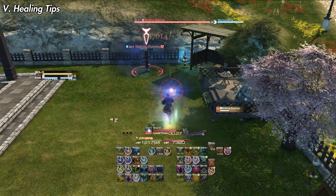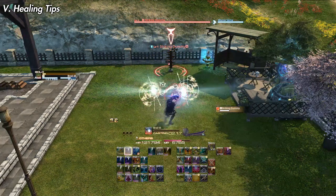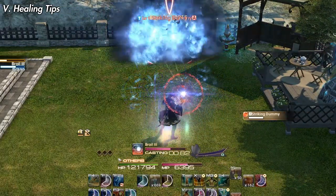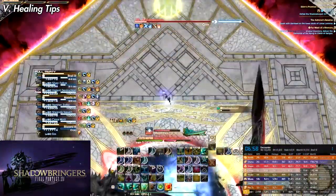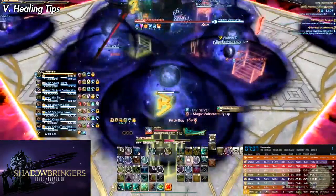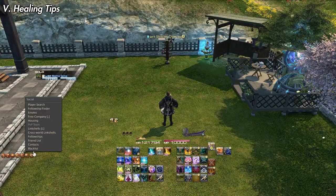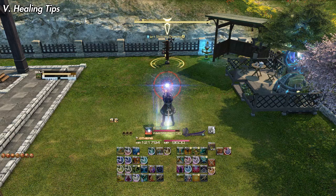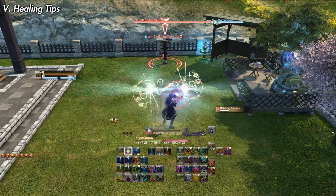My final tip is about slide casting. Slide casting is the process of moving before your cast ends but after it has already registered in the game, due to the way the game engine works. When looking at your cast bar — casting an ability like Broil or Glare — you can move your character when the bar shows approximately 0.50 remaining. At around that time, give or take depending on your latency, you can move without interrupting your cast. Learning how to slide cast is extremely important, as maximizing damage and healing in boss fights revolves around prepositioning. A useful trick: place an emote on your hotbar near your cast bar — it will grey out during a cast, but right before the cast finishes it will glow, signaling that you can move. Use this until it becomes ingrained in your play.